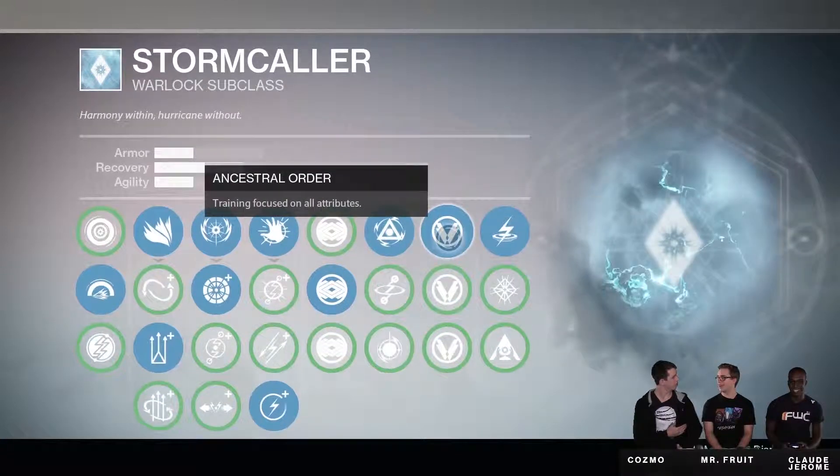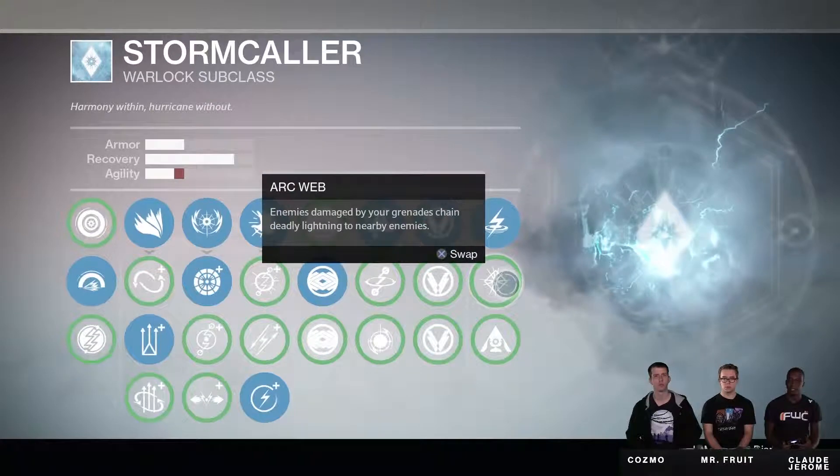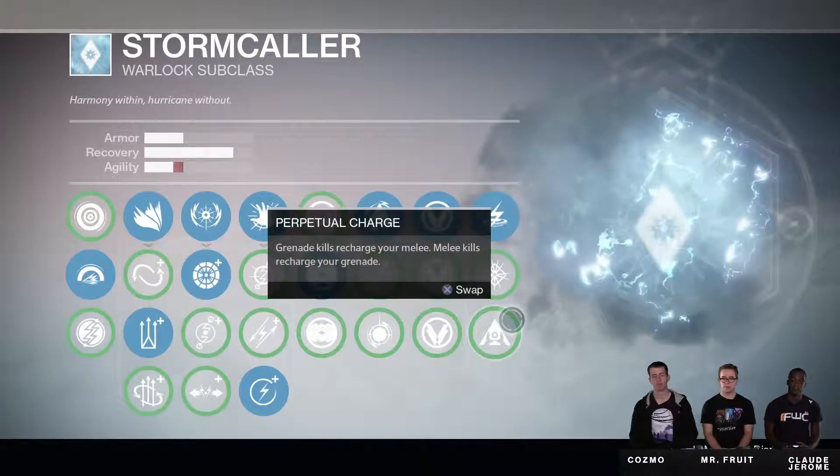This next codex is called Ancestral Order, and it's training focused on all attributes. We then have Electrostatic Mind, which gives us Storm Trance charges faster when allies are near, and when Storm Trance is active, nearby enemies take damage. Next up we have Arc Web, which gives us enemies damaged by your grenade chain deadly lightning to nearby enemies. And finally we have Perpetual Charge, which gives us grenade kills recharge your melee, and melee kills recharge your grenade.